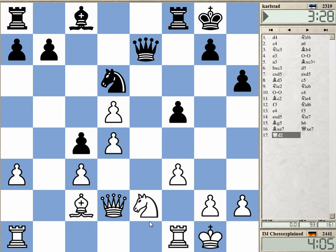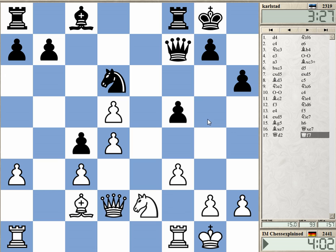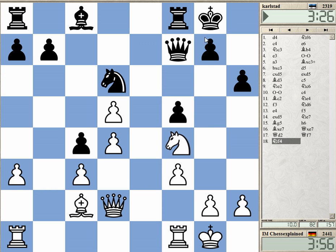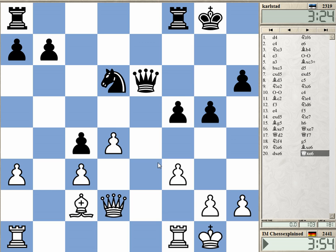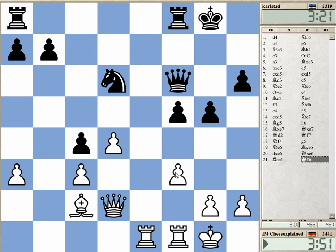Knight f4, rook e1. He must even consider playing g5, but he didn't do that. Maybe he must play g5. The issue is the king position — he will have constant problems now with the king, and I've always got rook e5 attacking the f-pawn.